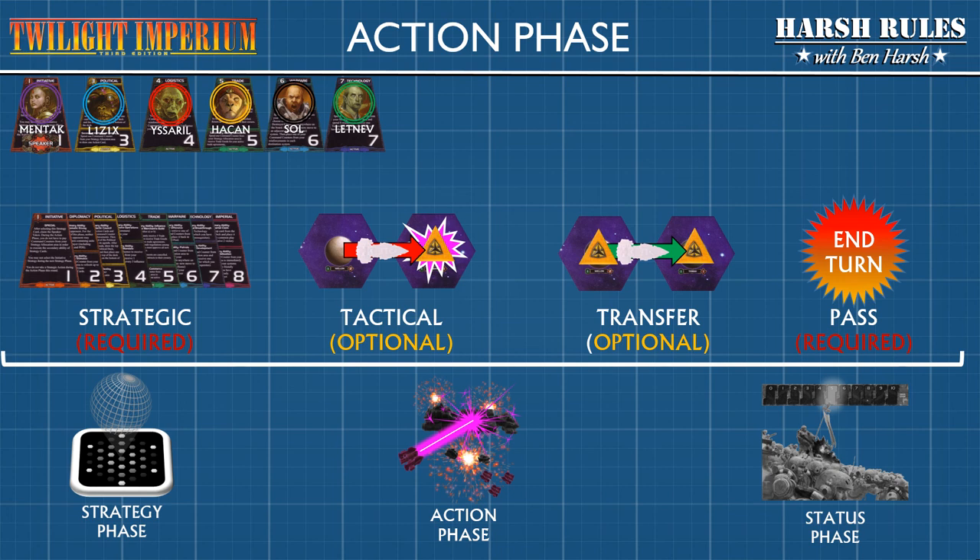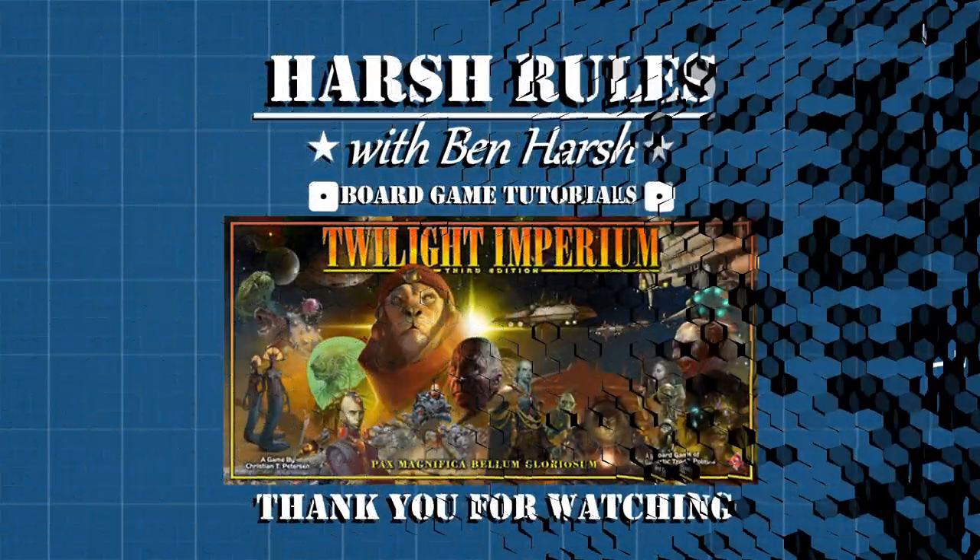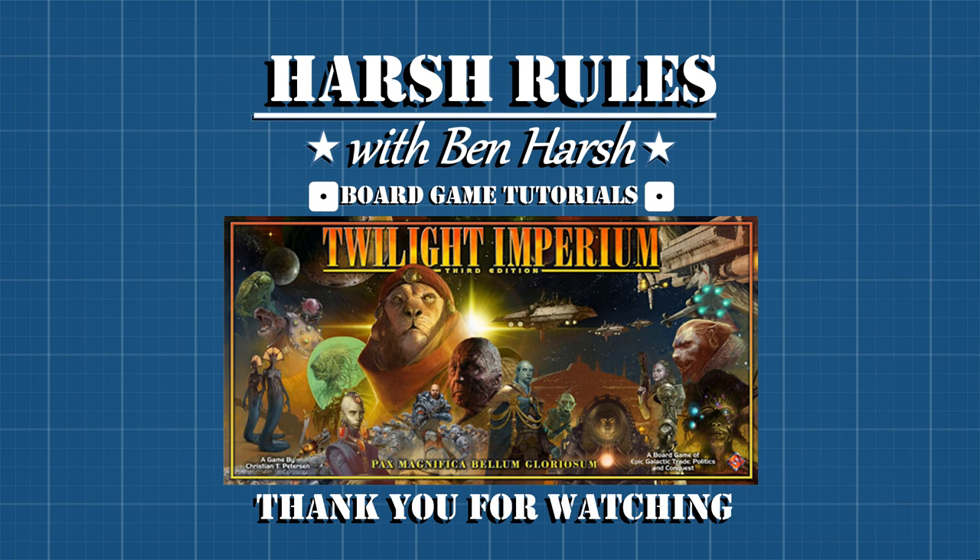It's been a while, but now we're back to our action phase screen, and this is a good place to break until our next episode. In the next episode, we'll complete the action phase discussing the tactical action and the transfer action. We'll finish up the game by covering the status phase, where we'll prepare the game for the next round and learn how objectives are translated into victory points. The next episode will cover everyone's favorite topic — planetary conquest — and we'll look at some of the game's alternate play modes, such as distant suns and the leader units. Until next time, I'm Ben Harsh for Harsh Rules, thank you so much for watching, and I'll see you on the next episode.